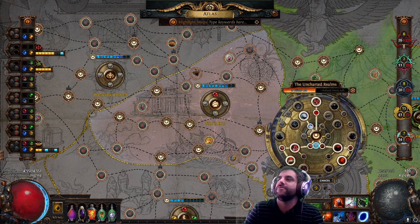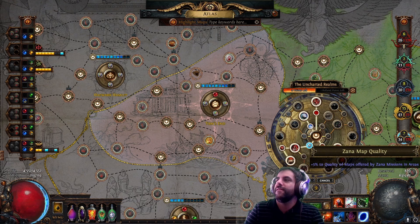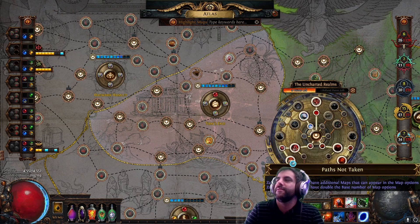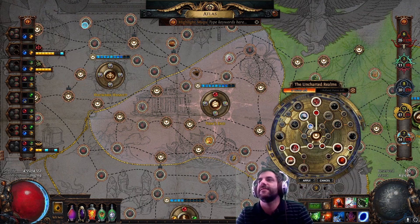In the middle, I choose these four points where it gives me Zana missions in the area. It gives you additional favor and quality. But the last point is the most important point — Path Not Taken. Path Not Taken allows you to get double missions if you do encounter Zana in this area, and it helps you reach more harvests.